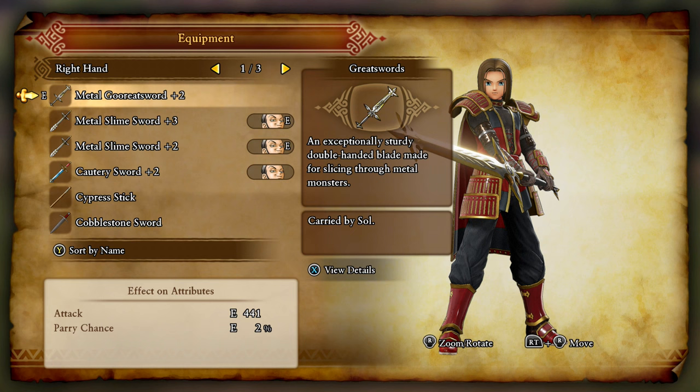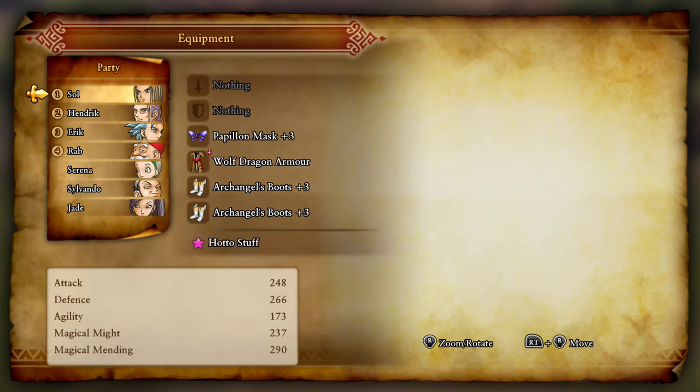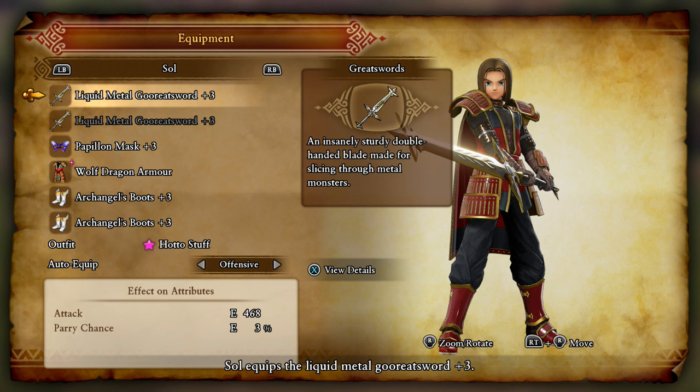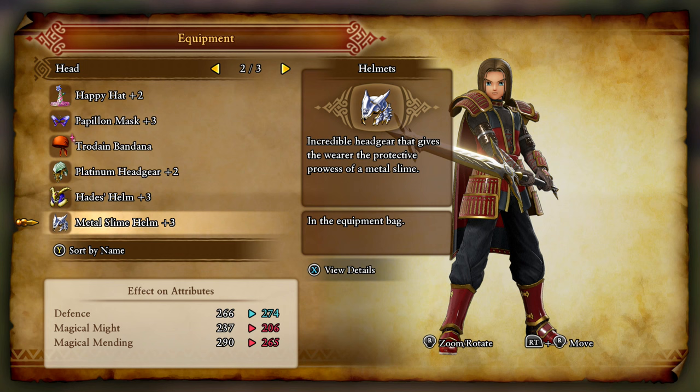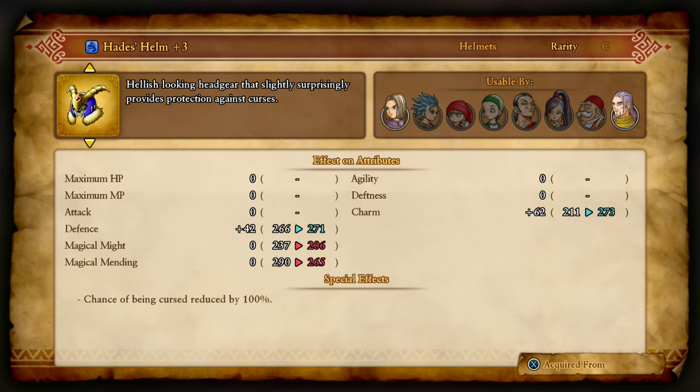Let's go ahead and equip up. The Soul Metal Greatsword is going to be upgraded — we're going from a Metal Greatsword, 441 to 468. Yeah, it's a small upgrade, but I'm okay with this. Should I give you something, Papillon Mask? I would lose the Magical Might and Mending — that's the main problem with that.